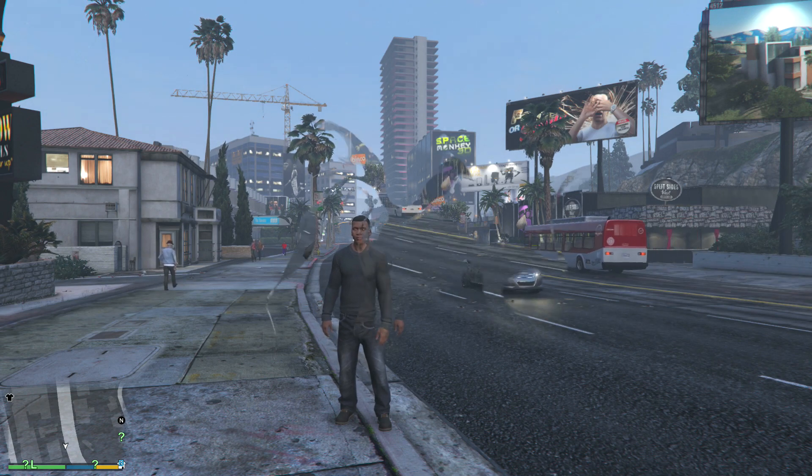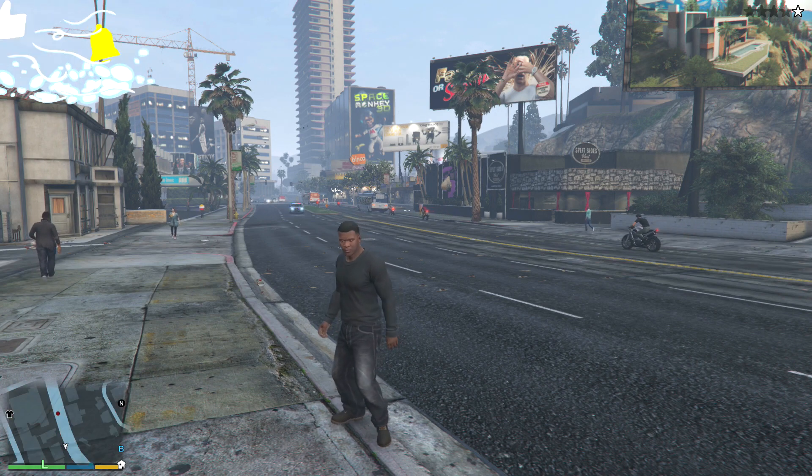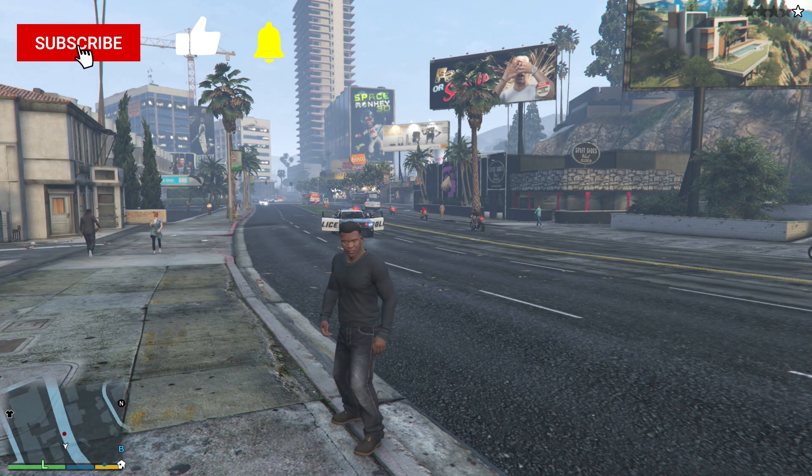So my friend is already in the mission — Titan of a Job. Now what you're going to basically do is get one star on yourself, and as soon as Franklin's hands go up you want to hit the option button, which is the pause menu.